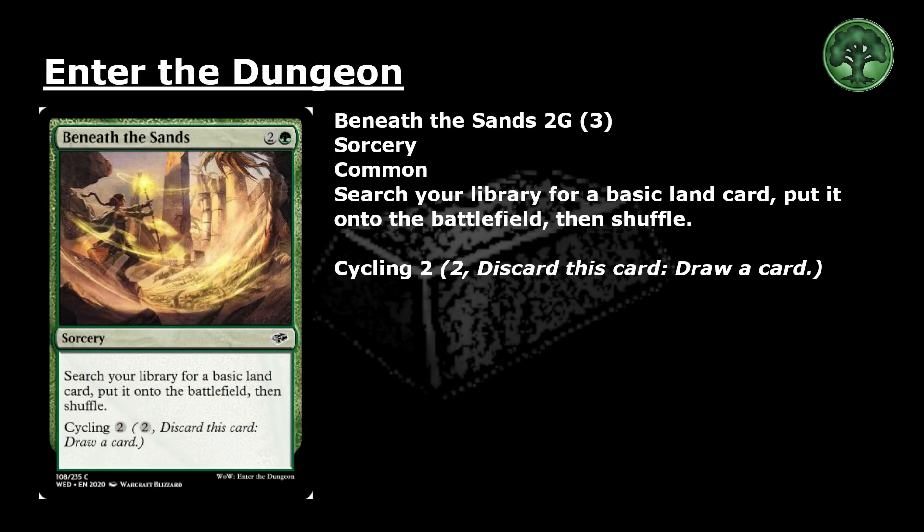Beneath the Sands: 2 and a green for a common sorcery. Search your library for a basic land card, put it onto the battlefield, then shuffle. Cycling for 2 — pay 2 and discard this card, draw a card. This card is a reprint.